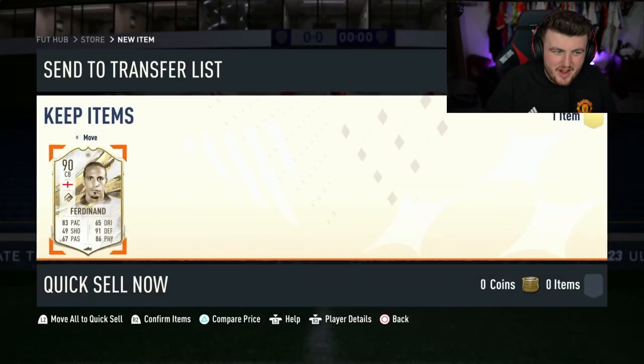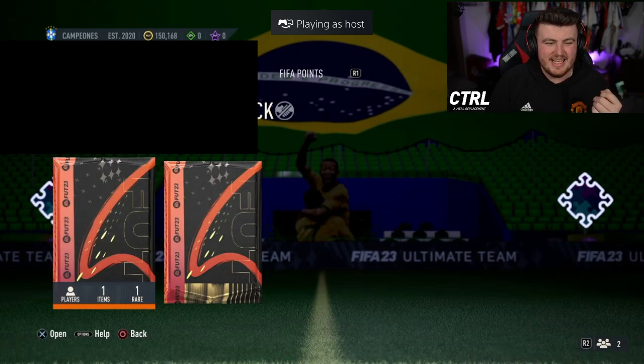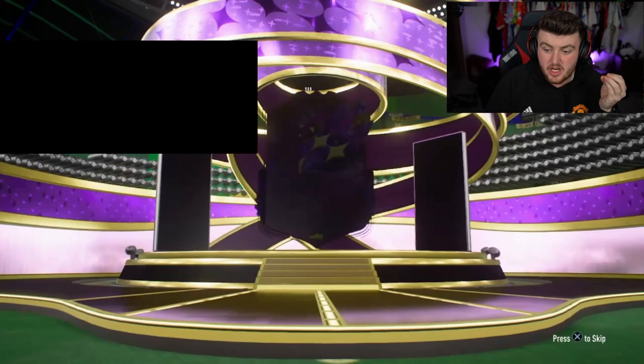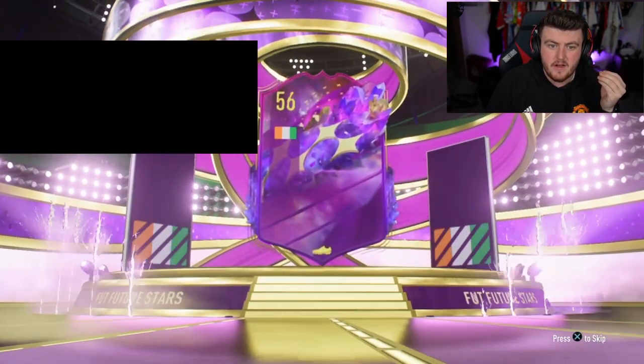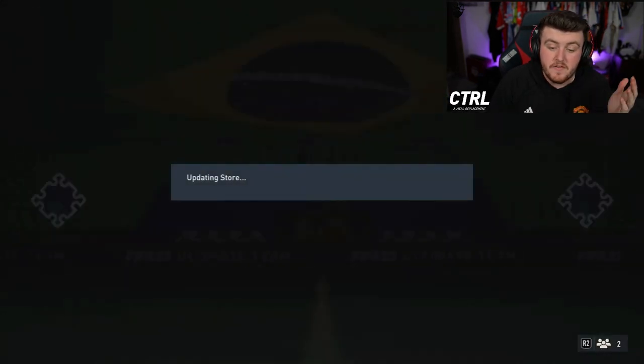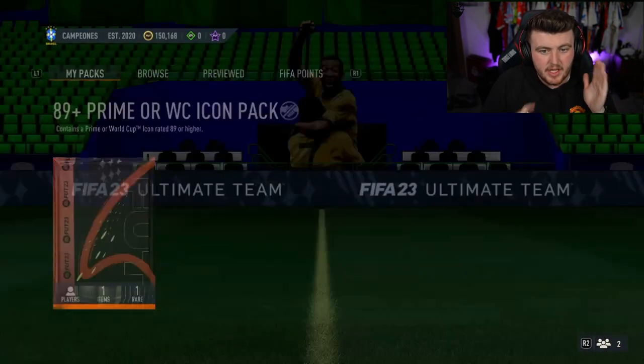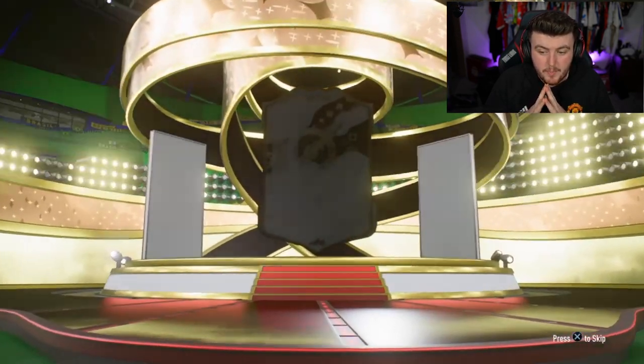Alright, next one — Championes is his club name. I think it's a future stars and icon pack, so the future stars pack first. It's the right wing back — that's a shame, single, not amazing. Hopefully we've used the bad luck on the future stars pack, which means the icon pack will be a dub. Here we go — come on, give us a Pele or something like that. Oh, it's a world cup icon — Brazil!